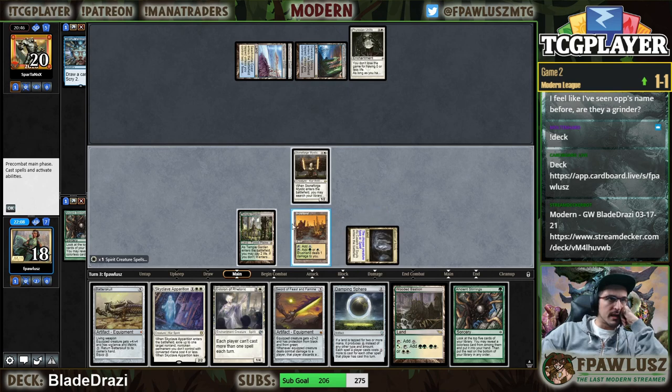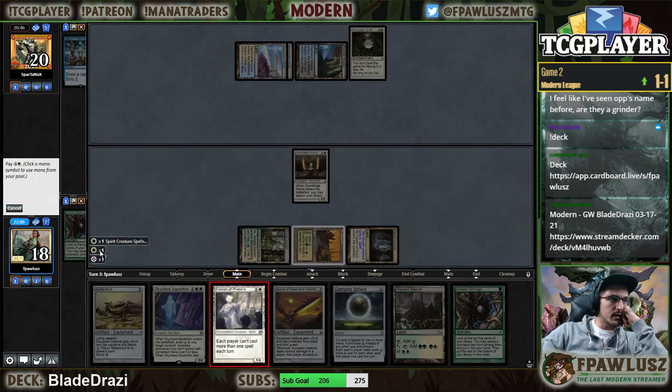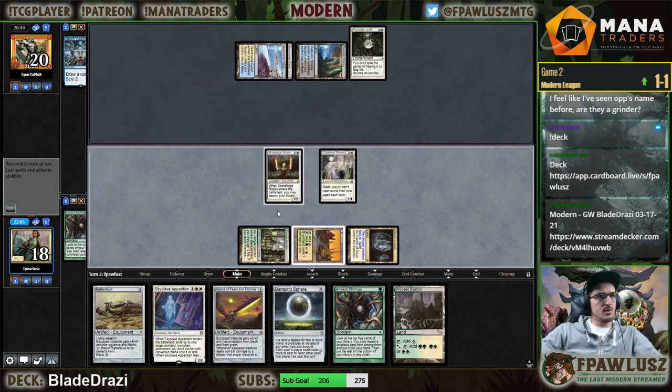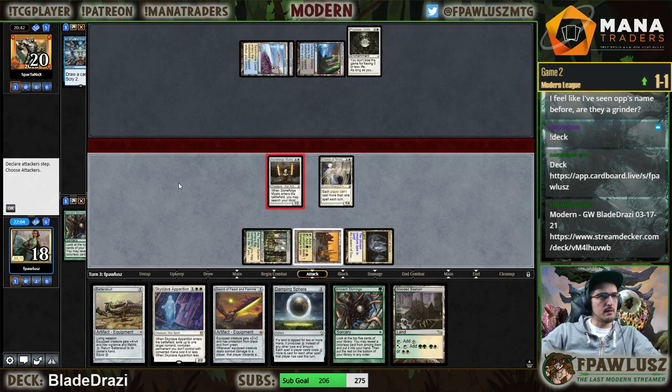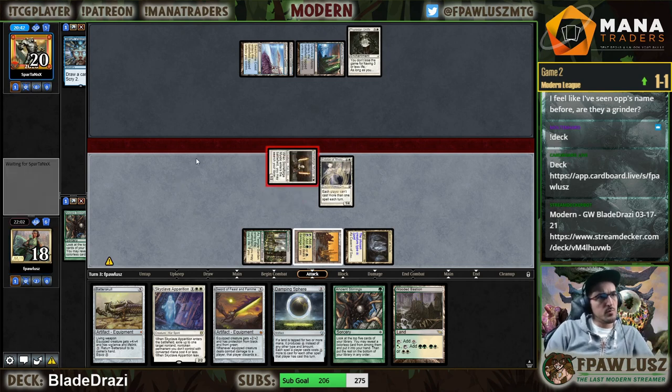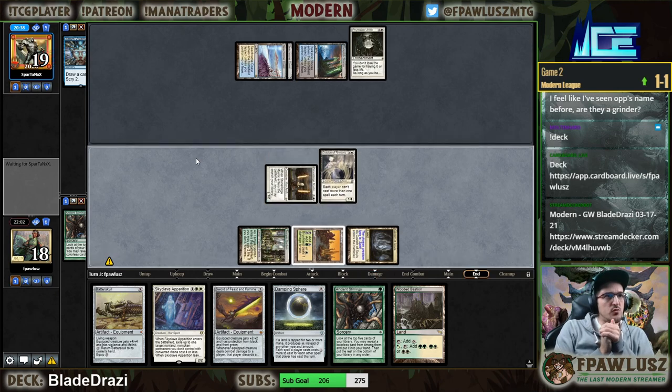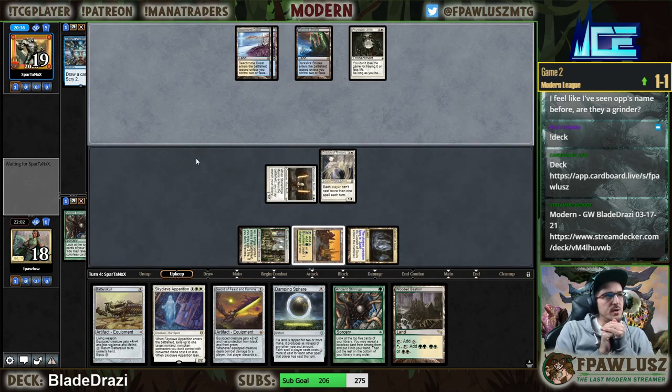We're gonna play an enchantable Eidolon of Rhetoric — what this does is it enables me next turn to Damping Sphere plus activate Stoneforge. Or I guess we can just activate Stoneforge and swing with Eidolon — that seems better. And then second main we get rid of the Unlife. Sounds not bad.